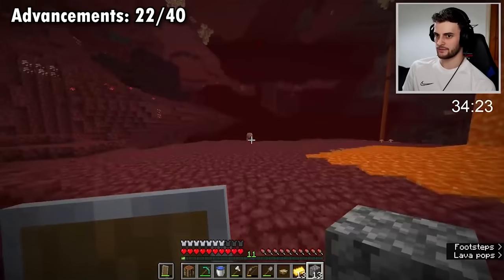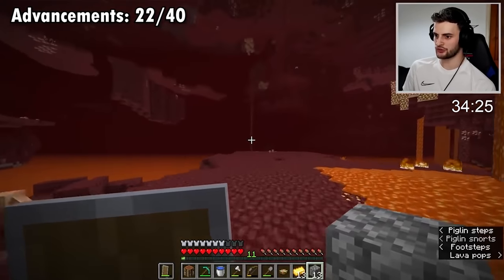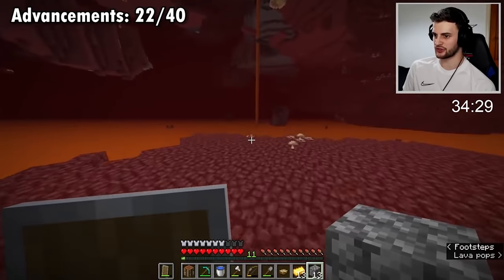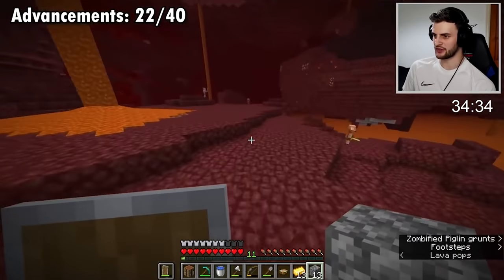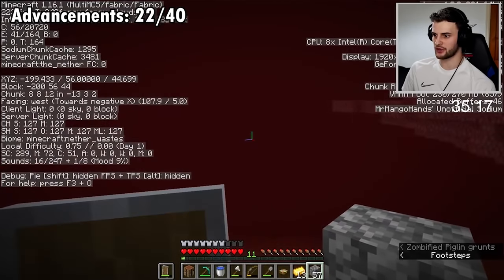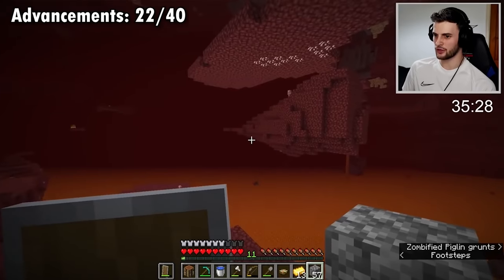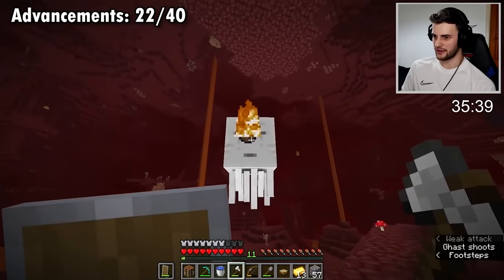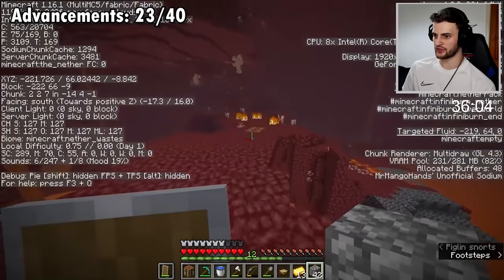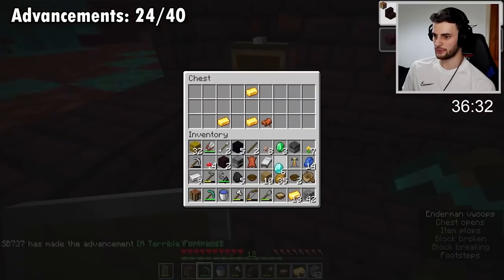This is really good because there's a basalt delta over there and a wart forest over there. I'm going to quickly go into this basalt delta. I should have probably done the micro lensing when I first got to the nether. Although I'm fairly confident there's a bastion in that direction. 'Return to Sender.' We went to a basalt delta and a wart forest - diamonds, perfect, and a saddle. I can actually get another achievement with that.